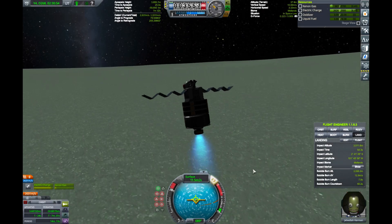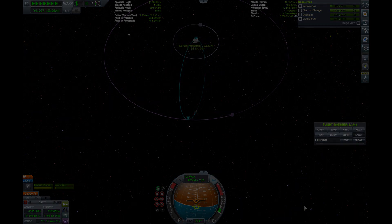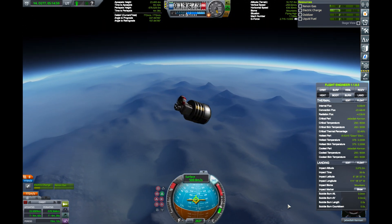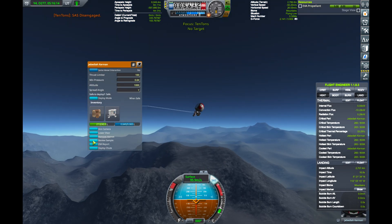Launch again and head back into a delicate Kerbin aerobraking orbit for our final descent into hell. We want Jeb to live. With a healthy dose of retrograde thrust, we avoid any burnt toast, and Jeb is able to slow the craft enough to eject safely.